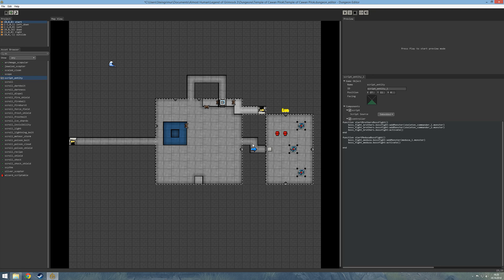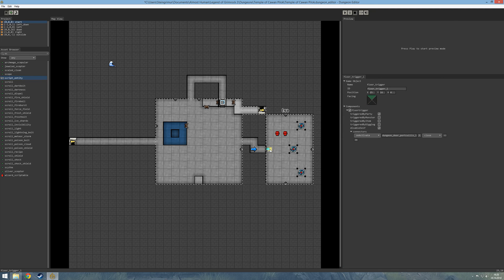So let's go over this. The party walks over the plate, the plate closes the door behind them, the plate deactivates the force field around the first commander and the second commander, and we call the brothers' boss fight. So when we walk in, the force fields get disabled, the commanders get loose, the boss fight starts, and they get added to the health bar of the boss fight.